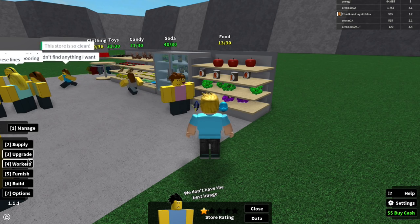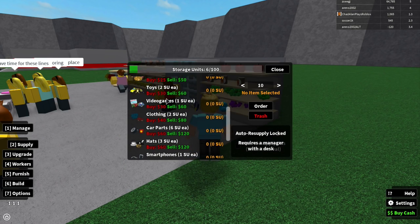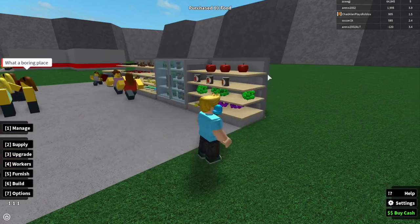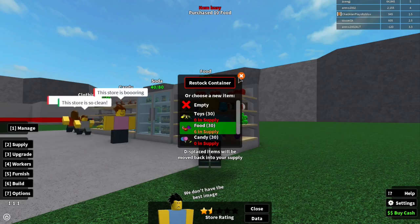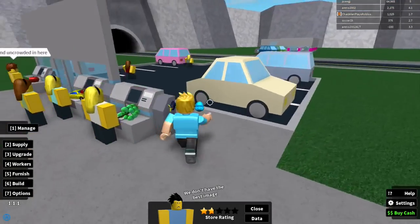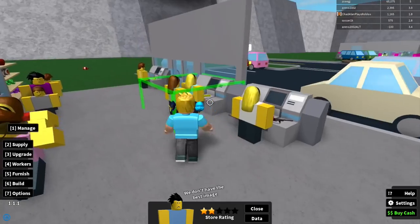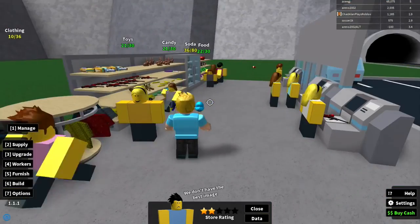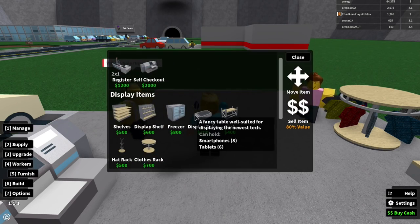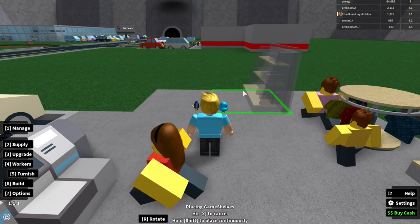Let me order some food — 10 items cost about 200 dollars — and restock that shelf. I notice hats sell pretty well too. My checkout lines are fine so I don't need another register yet; I'll focus on supplies. Let's look at furnishings — I think I'll add a bookshelf and sell some books.